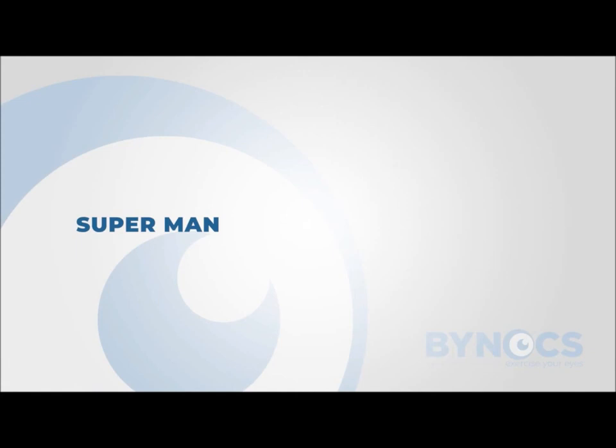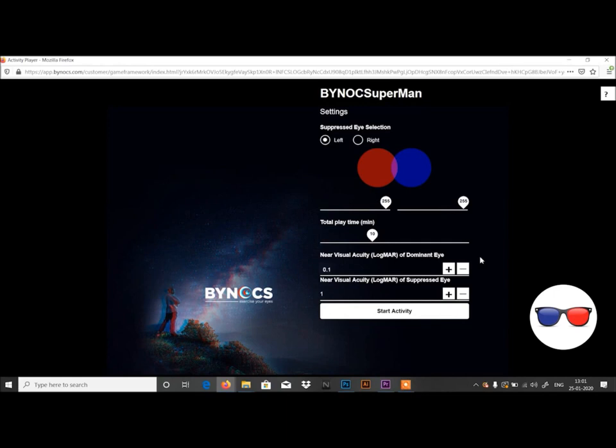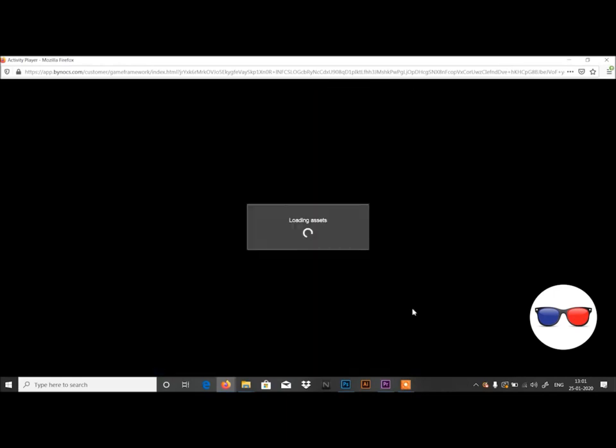Select Super Man. Select the suppressed eye or the weaker eye. Use red and blue glasses to complete the task as instructed on the game screen.